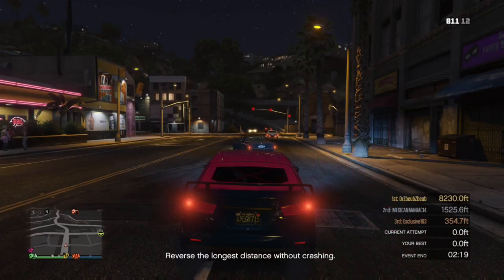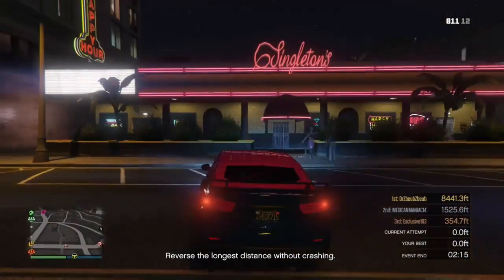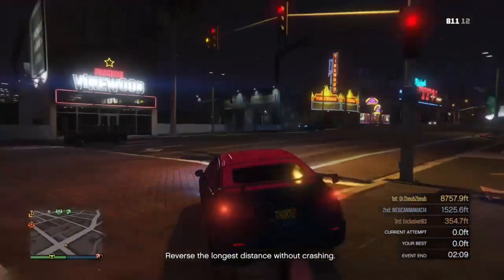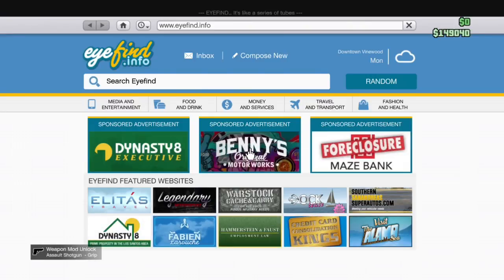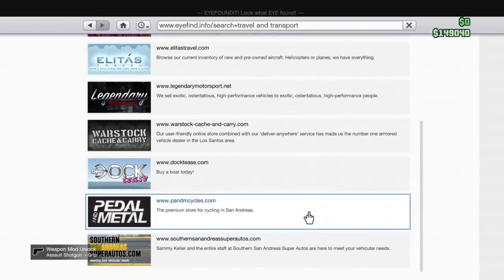Hey guys, this is Karen here, and today we're doing a quick video on how to get the Armored Kuruma — not for free, just how to get it. First, you need to complete the Fleeca job, because you use it in that one. It should say in the corner where it usually shows unlocks: 'Armored Kuruma unlocked.'